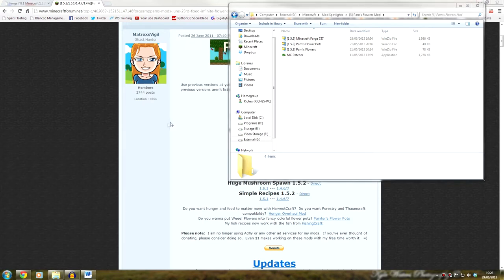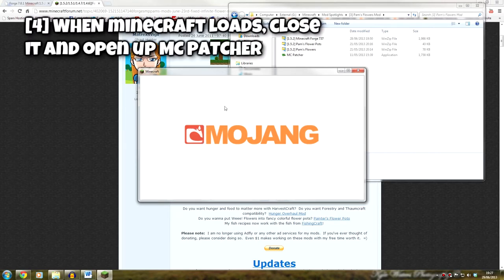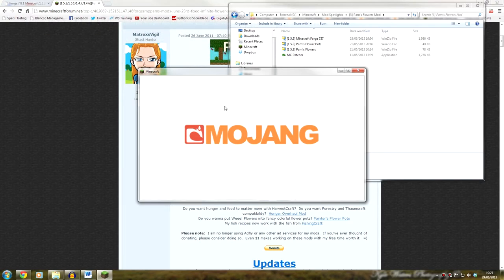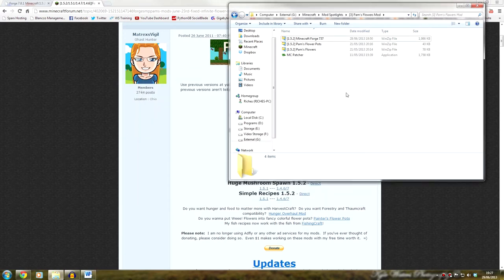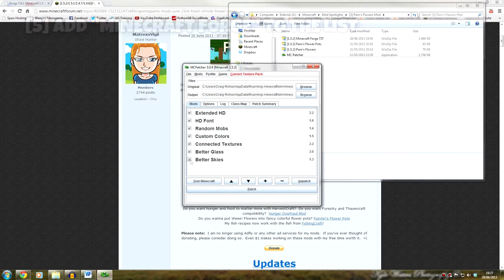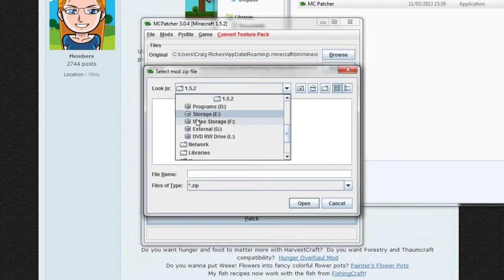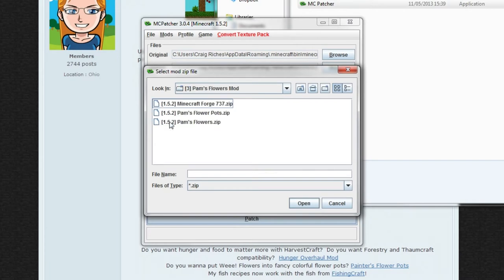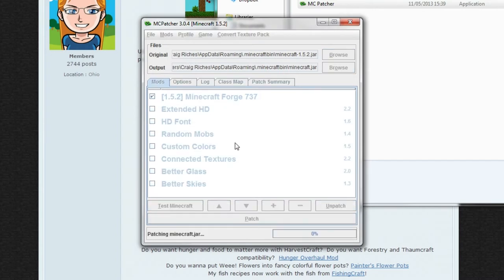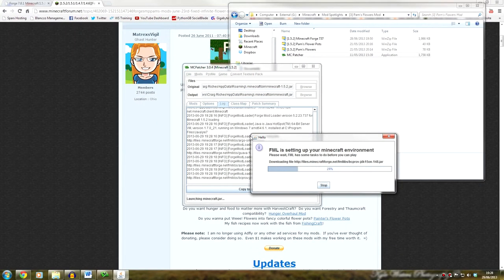What you're now going to want to do is download a fresh copy of Minecraft. Once it's loaded, close it, because we've got to do some other things before we can play with the mods. Go ahead and open MC Patcher. Once it's loaded, untick all of the options. The only mod we're going to be installing with MC Patcher is Minecraft Forge. Locate it: Minecraft, Mod Spotlights, Pam's Flowers, and Minecraft Forge. Then click Patch, and then open up Minecraft again. This is essentially setting up Minecraft Forge on Minecraft so it can be used in many other ways.